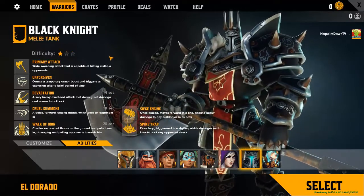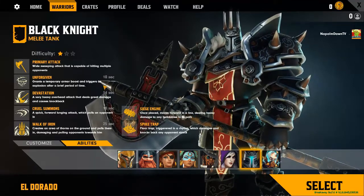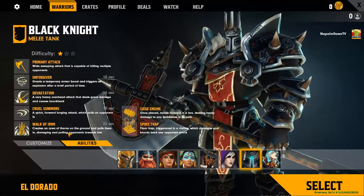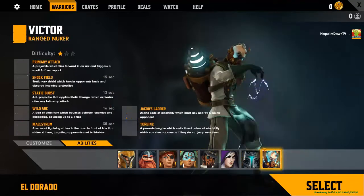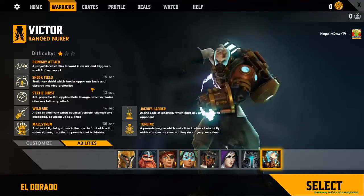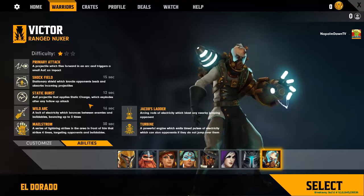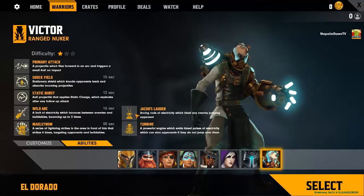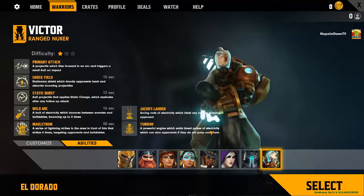Black Knight is back down to one-star difficulty but has longer cooldowns than Thor Grim. He has an armor boost, an explosion trigger after a delay, Devastation — a lunging attack that pulls people in — and Walk of Iron. He builds siege engines and spike traps. Finally, Victor is the ranged nuker with a forward projectile that triggers AoE, Shock Field that knocks back and absorbs projectiles, Static Burst — an AoE projectile applying static charge that explodes on follow-up attack. He builds a Jacob's Ladder and a turbine that emits electricity pulses which can stun opponents.